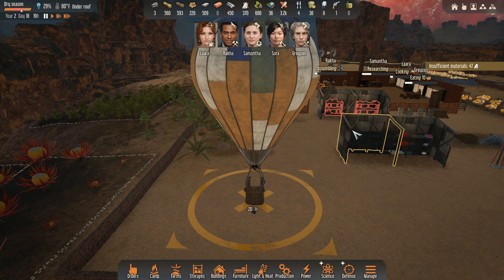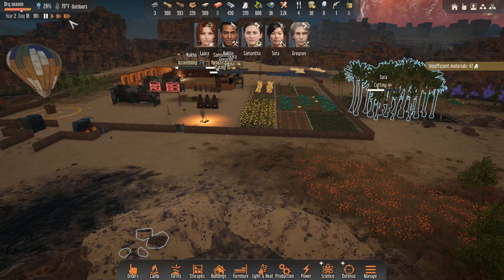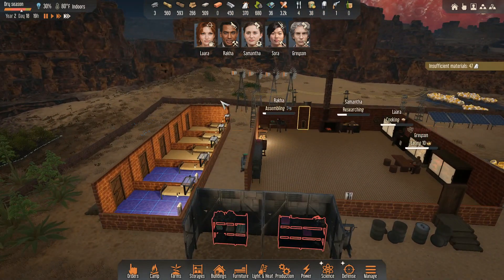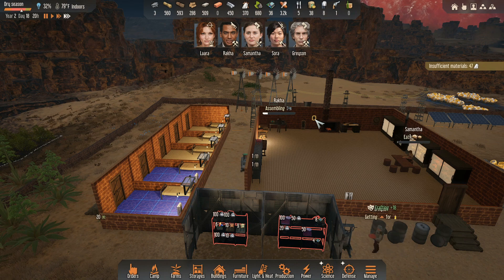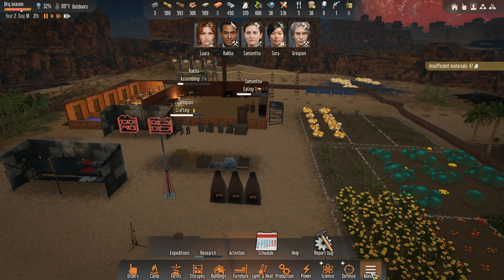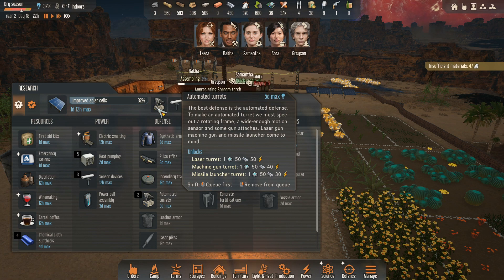Samantha is researching. Everyone else is just doing other random things. It's very hot out. We did get all of the heaters — all the ones in the rooms plus these in here — hooked up to this power switch, so it's easy to turn them on and off. Right now we're doing improved solar cells, then we'll be doing these turrets.